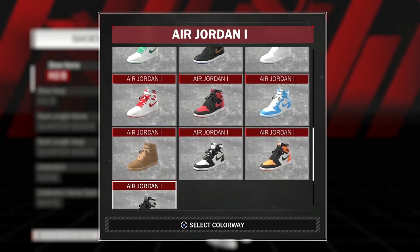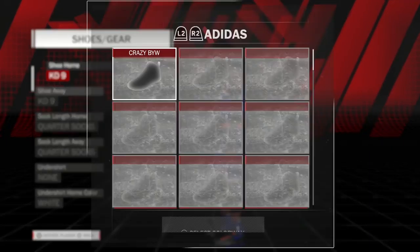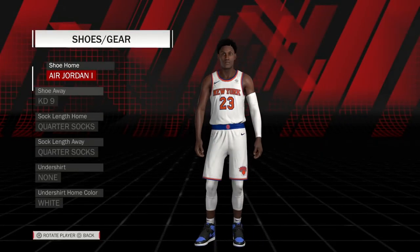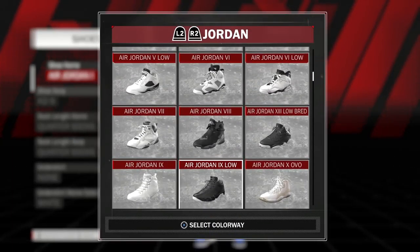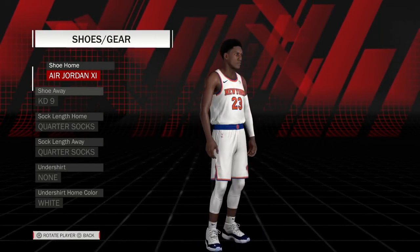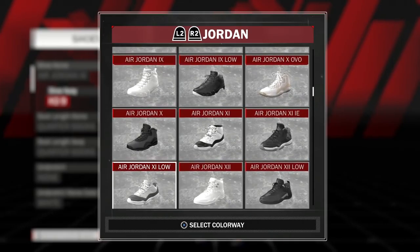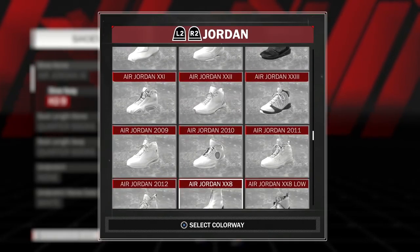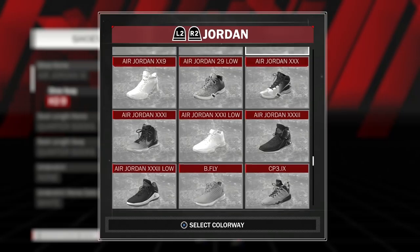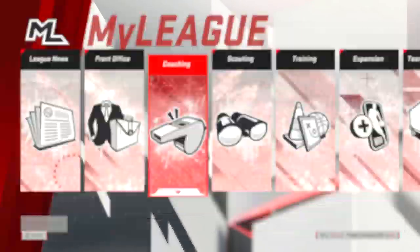I'm going to customize him real quick. He wears a lot of Jordans during games, so if we can find a nice red colorway — the fragment ones aren't available, but he can wear 11s. During away games he can wear some 12s. All right, we are done customizing him — he's rocking number 23. Grade that move in the comment section below.